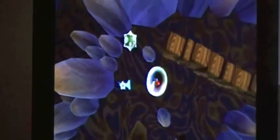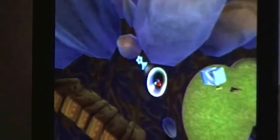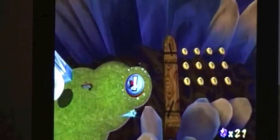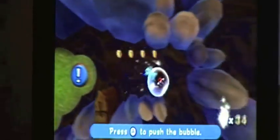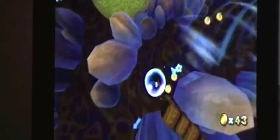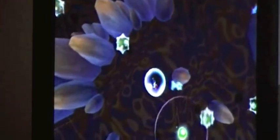Be careful of these little things, because they'll smack you into the walls and you don't want that. So I can come over here and hit this switch — you have a timer, so you want to make it through there quickly. Be careful, wait for that thing to go by, and just make your way through this little area here.